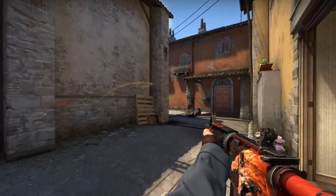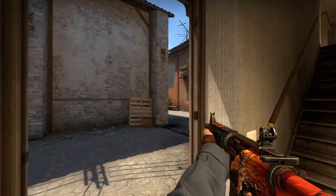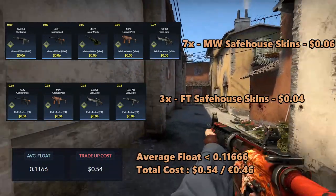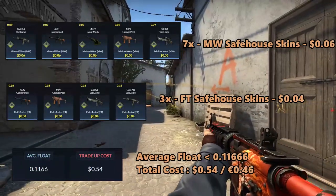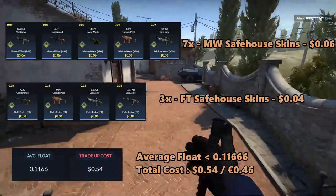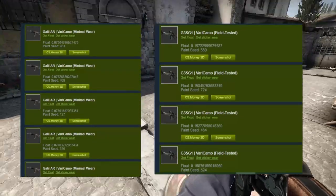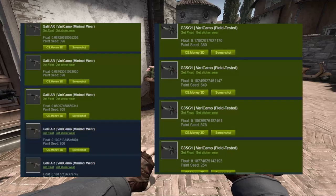For the second trade-up, we will be doing an industrial-grade Safehouse trade-up. We will be using 7 minimal wear Safehouse skins for 6 cents each and 3 field-tested Safehouse skins for 4 cents each. The average float for this trade-up must be less than 0.1166. To achieve this, I recommend using minimal wear skins with floats less than 0.085 and field-tested Safehouse skins with floats less than 0.19. As you can see here, the inputs for this trade-up are super easy to get — I saw maybe 50 to 100 inputs with floats that fit this trade-up.